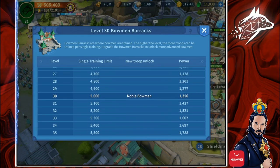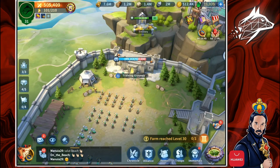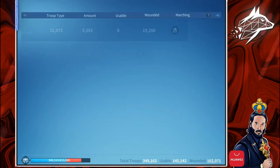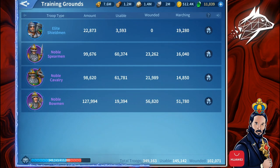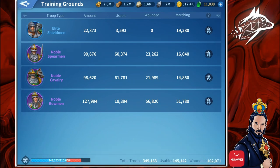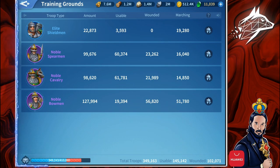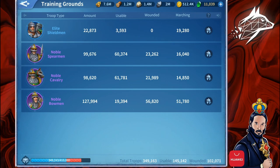So my best suggestion is that you max out the capacity of your training grounds until you cannot train one single troop more. In this way you will convert the maximum amount of that unit type to the next tier. Because if you don't do that, you will need to train the next tier of troops directly, and that will be much more expensive than training the previous tier. But with this trick, you will have a full training grounds of the next tier by spending the resources of the previous tier.